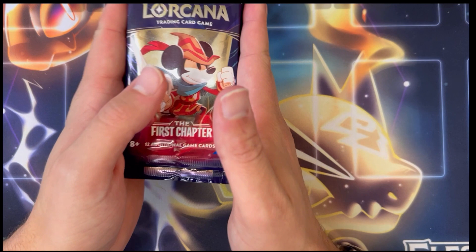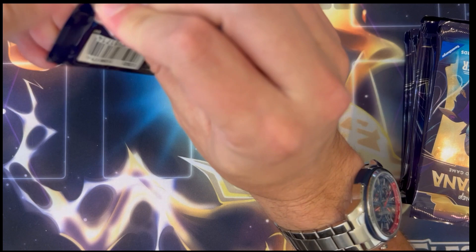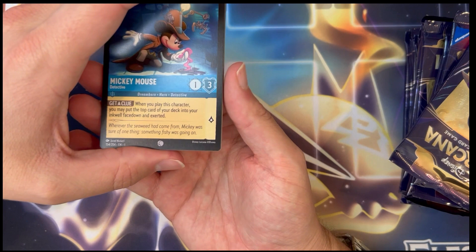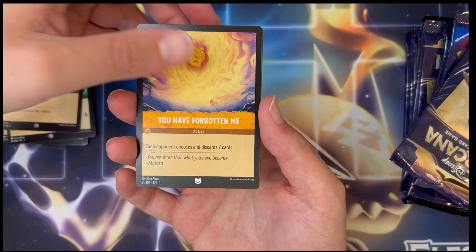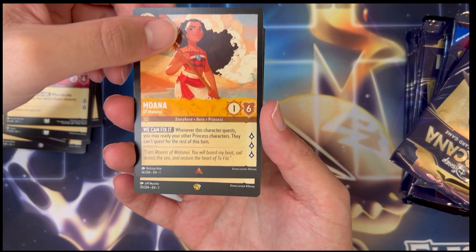We're ready to get started. We're gonna start off with these packs of Lorcana that I was able to find at a local Walmart. Hopefully we'll pull another enchanted — we already have Stitch, I would love to get another one. There's a holo in every single pack and the official release date is going to be tomorrow. We have Detective Mickey, Peter Pan, Simba, Jafar, Aladdin. Into the uncommons — You Have Forgotten Me, Beast — that's an awesome artwork — and Moana to the rares, rare Moana.